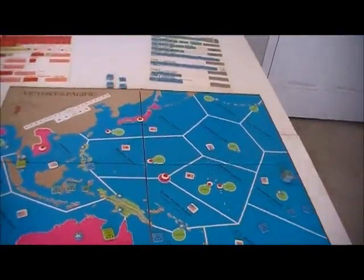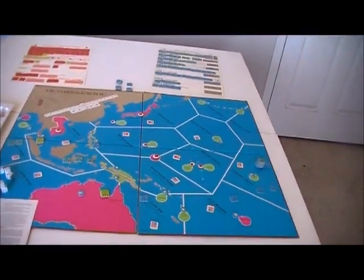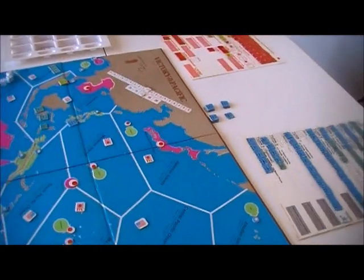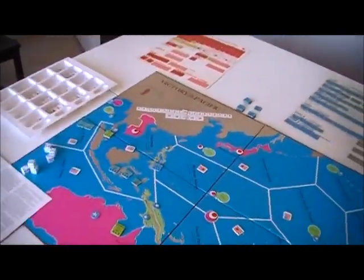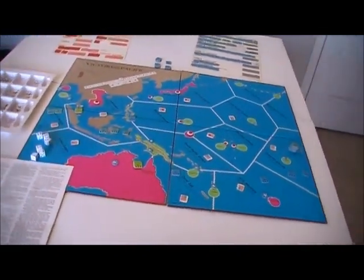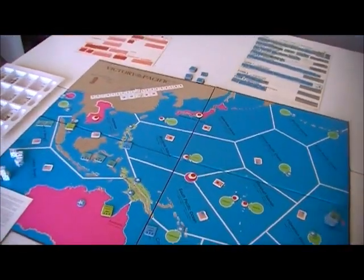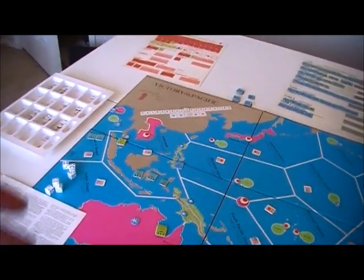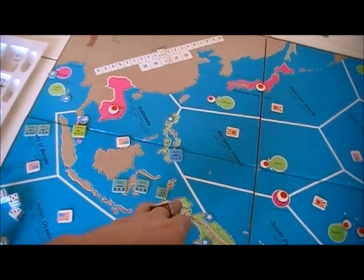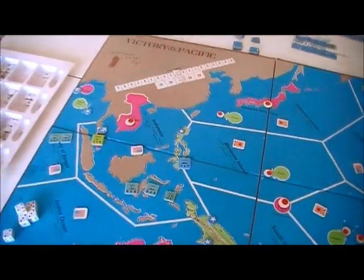There are two kinds of combat: day and night. Day combat is going to be limited just to air operations - only your aircraft carriers and your patrolling ground-based air get to fire at all, and they can pick any targets they like. All targets have to be assigned before you roll any dice. Night combat uses only the gunnery factors and is a little more complicated.